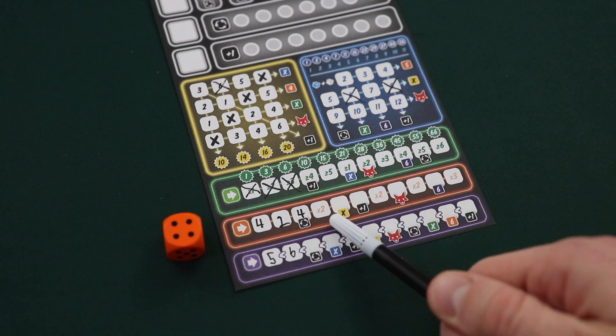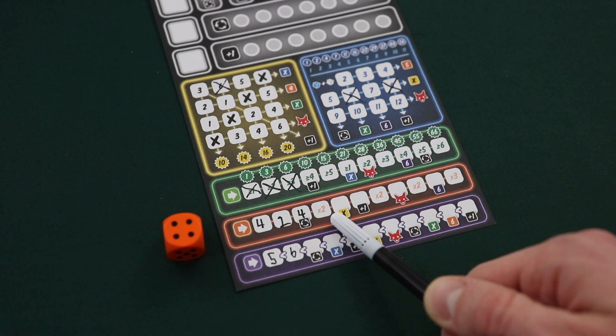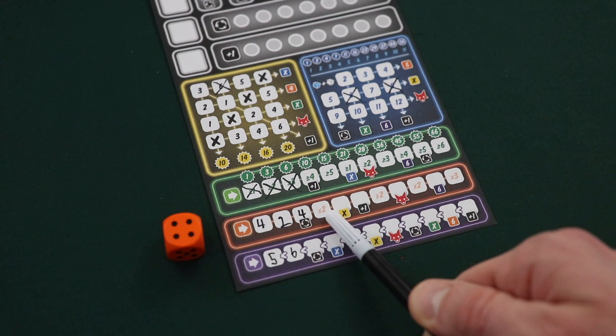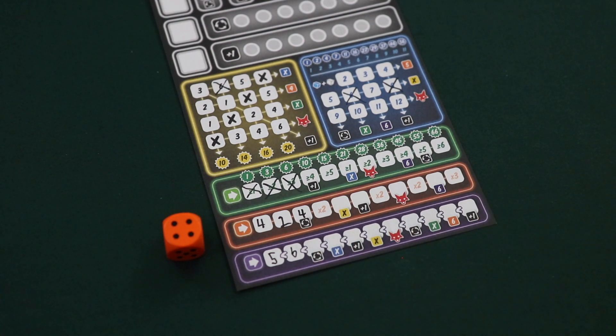There are some spaces that have multipliers printed within the box. If a number is written there, it's multiplied by that amount and the new total is written instead. So for instance, if a player used this orange four but wrote it in this multiplier box, they would simply write eight. At the end of the game, the players will add together all of the numbers that are written on the orange line and score that many points.